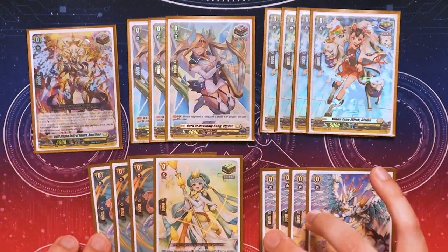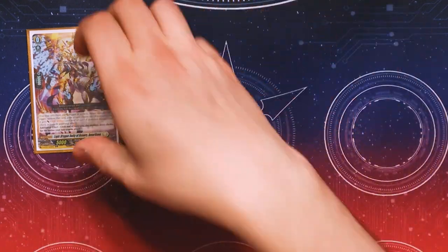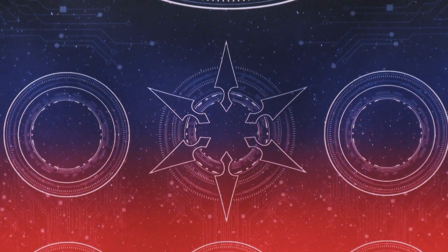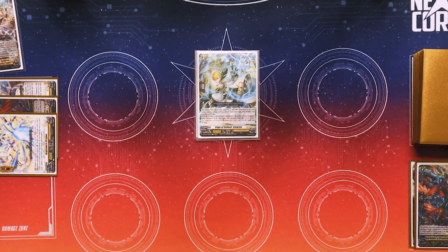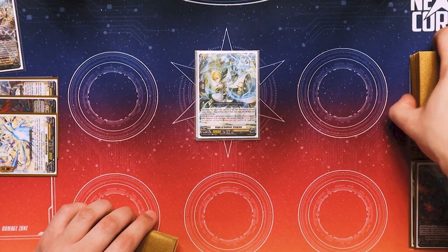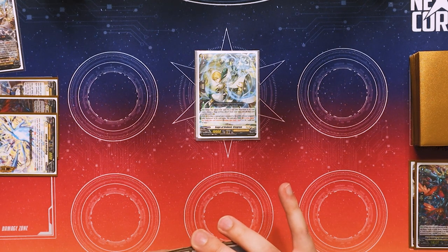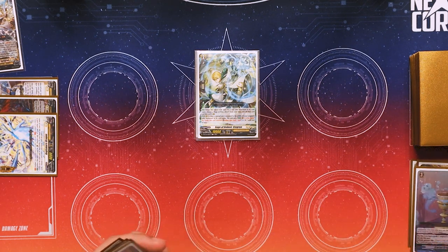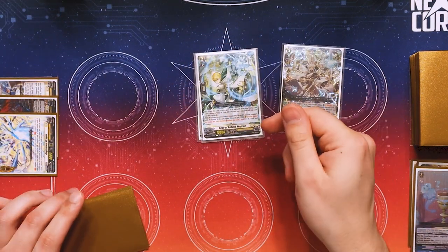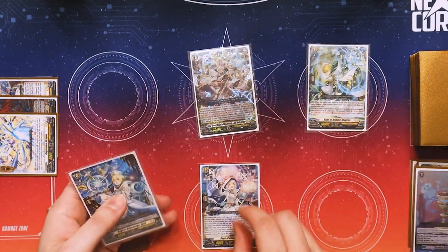That's it for the trigger lineup and the deck profile. Now I'm going to quickly show what a basic setup for this deck looks like so you get an idea of what I'm talking about. How the deck works: you're trying to set up so you know what the top card of your deck is going to be, looking through the top of your deck, progressing through your battle phase, and manipulating your triggers as best as you can. You start your turn, jump into your grade 3 ride — you ride Sol Rion — then trigger Stogron's ability, which lets you call out both Stogron and Elyron to the rearguard circles.